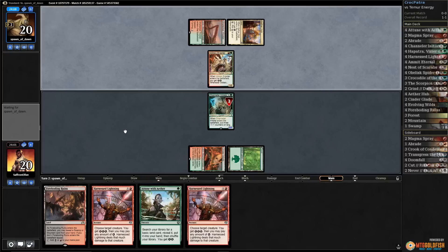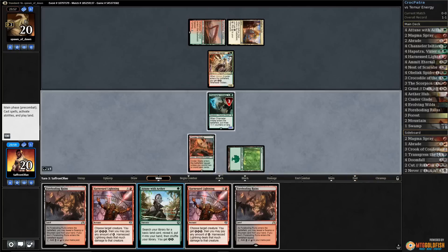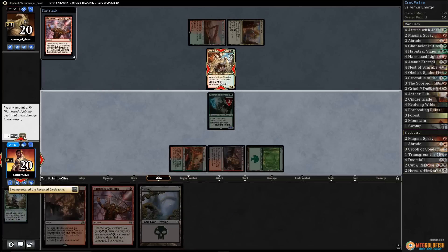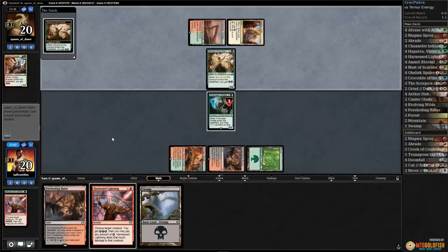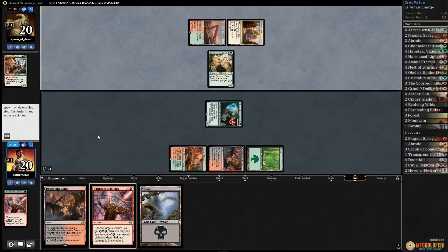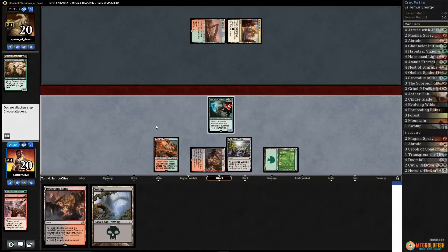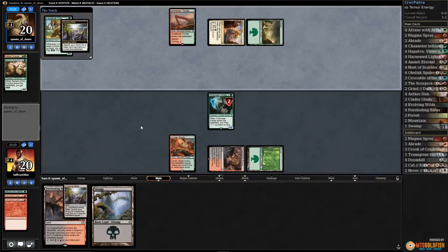We can just kill that — opponent thinks about passing and passes. Attune for a swamp I guess; Foreboding Ruins, reveal the swamp, and just Harness Lightning the Brawler and pass. The hand is just super short on action. Servant of the Conduit for our opponent. Let's start removing counters from our Channeler — Harness Lightning the Servant, play Evolving Wilds and pass. Land number three for our opponent — Long Tusk Cub.